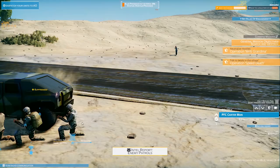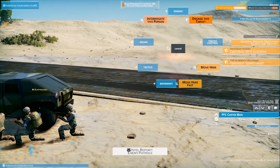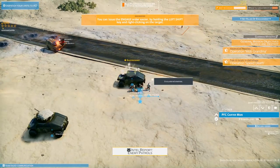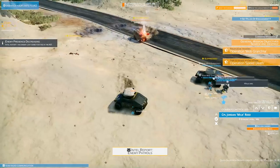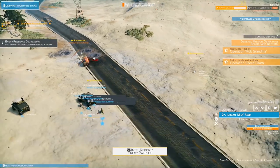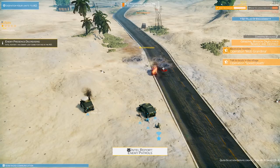Engage that troop - open fire on him. Enemy down. We've got one more jumping out of the truck after it's been toasted. Excellent work boys - enemy presence decreasing in the AO. Wonderful. Command is happy with us.